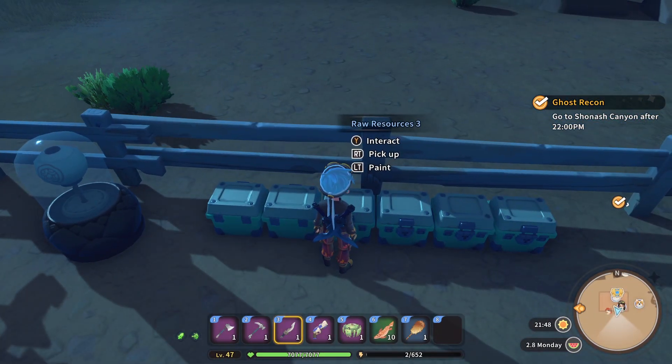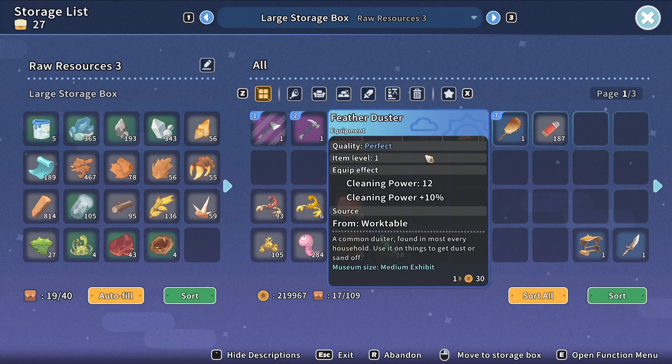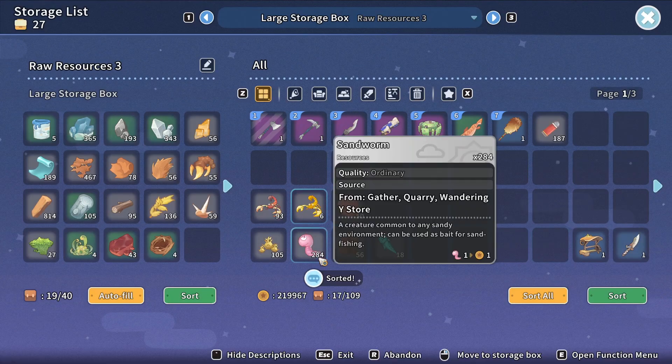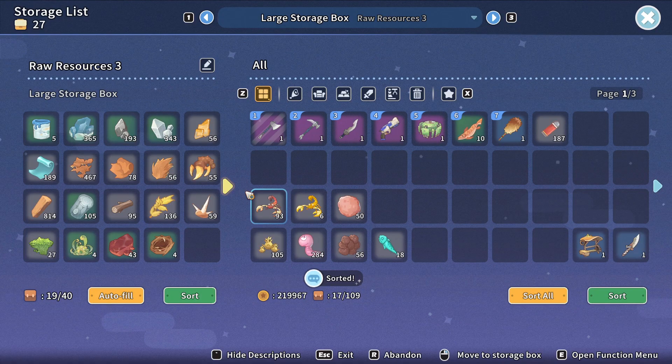I also learned a couple of important things. In the interface, if you click the right stick to sort all, it messes up my inventory arrangement. But if you click with the mouse button you get a pop-up with a checkbox - you can transfer without sorting, so you don't need to cycle through all storage boxes mashing the autofill button.